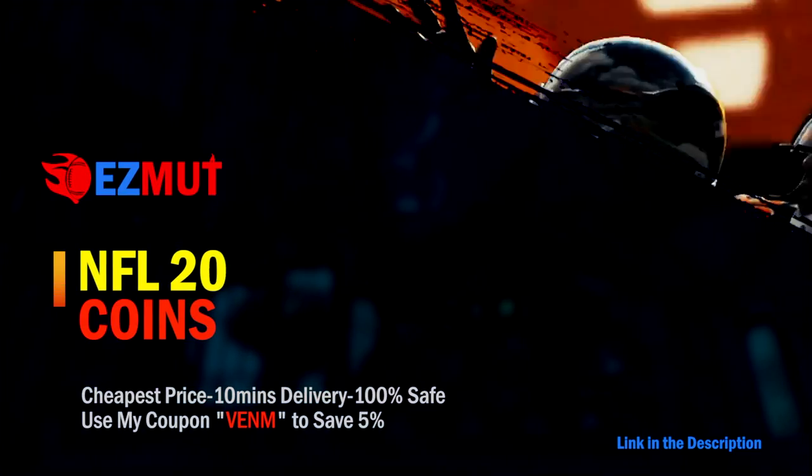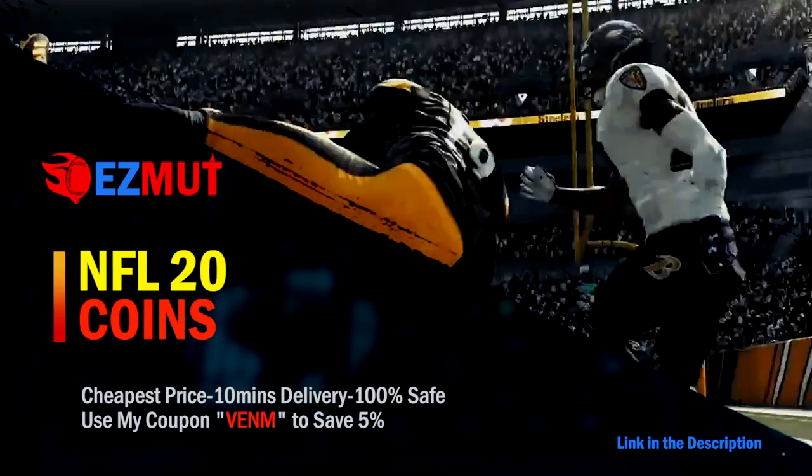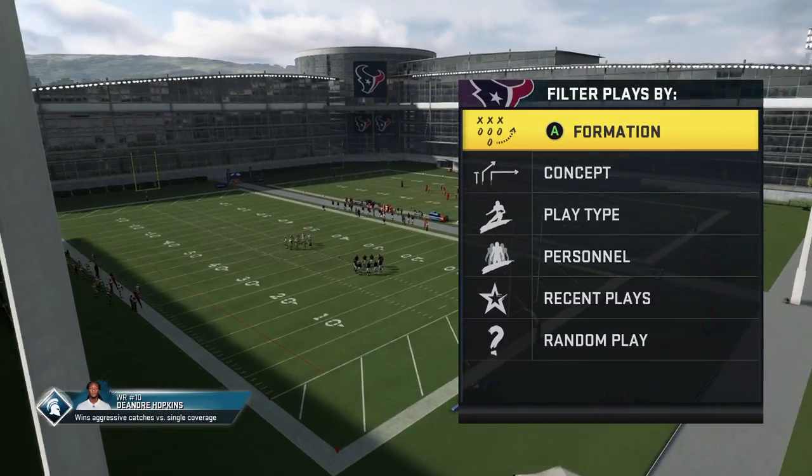For fastest and cheapest Madden 20 Ultimate Team coins, make sure you guys go check out my sponsor easymutt.com. Use code Venom at checkout for five percent off.